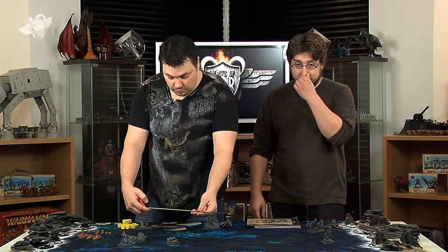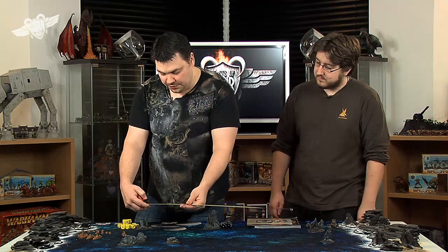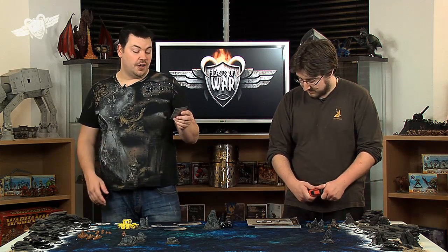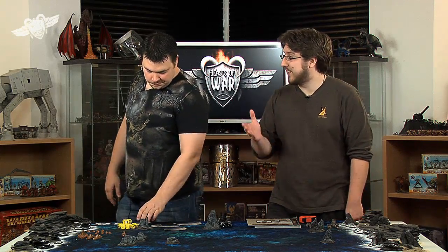Dystopian Wars works on range bands. When looking at weapons, you'll see range bands one through four, which are multiples of 8 inches: band one is 8 inches, band two is 16, band three is 24, and band four is 32 inches. A lot of weapons fire up to 32 inches, but the further away, the fewer dice you roll. If a ship is damaged, it loses dice too, becoming less effective at range.